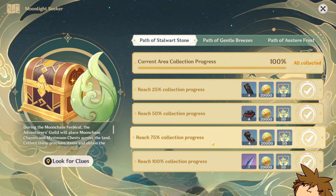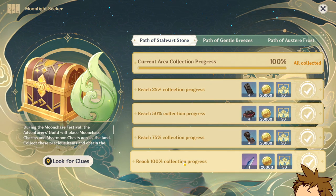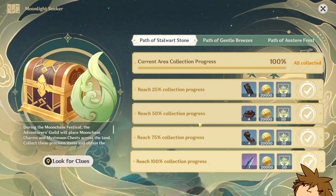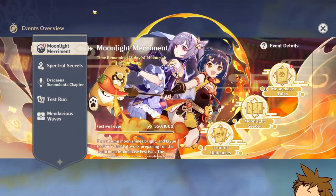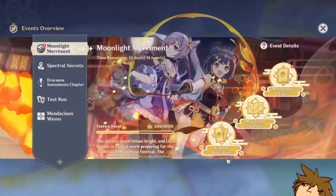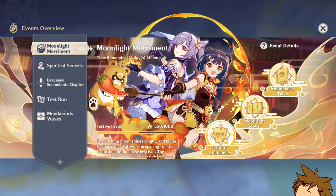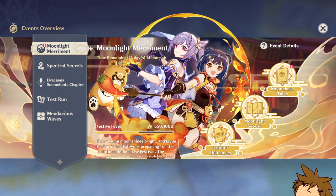So as you can see, this is the way to get it — you need to 100% complete all the collection for the Path of Stalwart Stone. That is a quest in the Moonlight Merriment quest line. In order to unlock this, you're going to have to do a quest with Xiangling and Keqing, and once you do that you'll unlock the ability to get all this stuff.